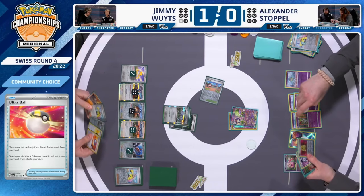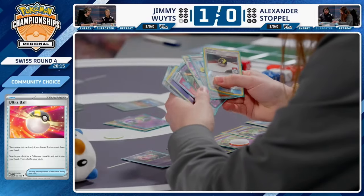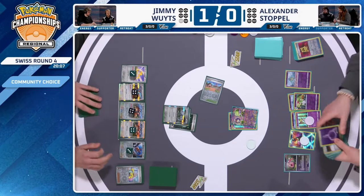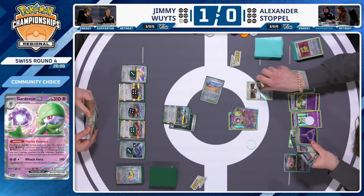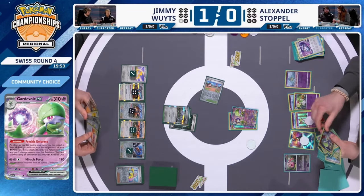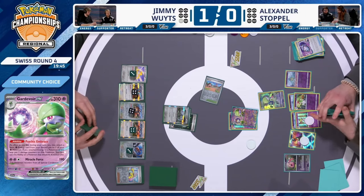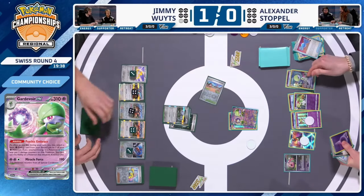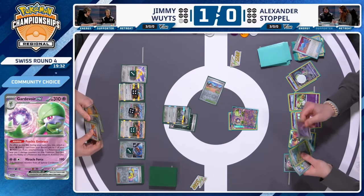Alex uses a second Refinement and does have four psychic energies available. He can limit damage going onto his Gardevoir EX with manual attachment alongside Psychic Embrace. Another Ultra Ball comes down — maybe to set up with Shining Arceus Gardevoir. If you use Miracle Force, you open the door for Dodrio to go absolutely wild next turn. There was a missed opportunity from Alexander's side — Shining Gardevoir could have gotten an extra energy attachment to keep HP as high as possible.